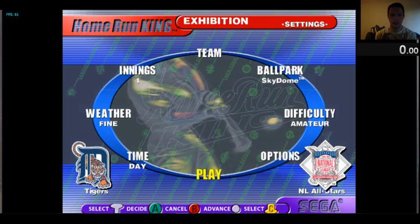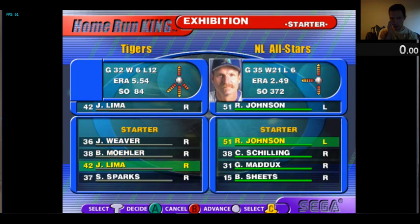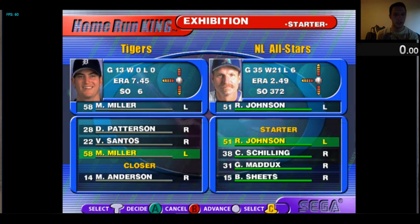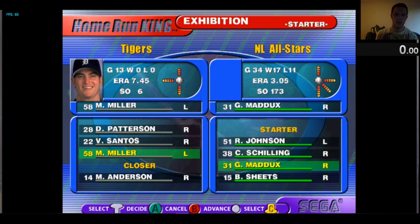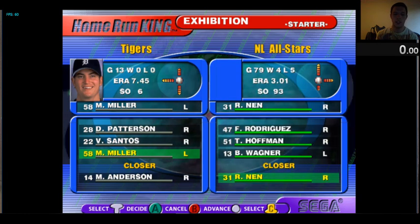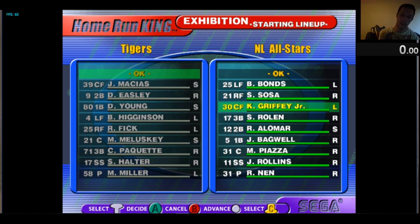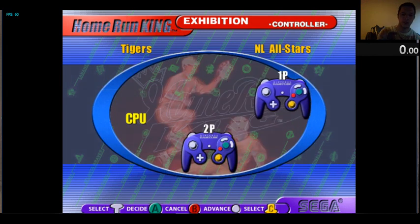Now that you have all that set, look for a really bad pitcher — for example, this Reneo guy, or someone with a really bad ERA and really bad strikeout stats. Then go to the closer. Put Barry Bonds up front, and if you're new, put Sammy Sosa at second, so you have those three at the top. Time starts right here.